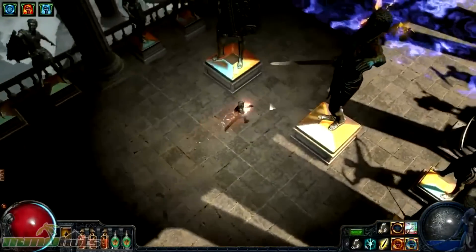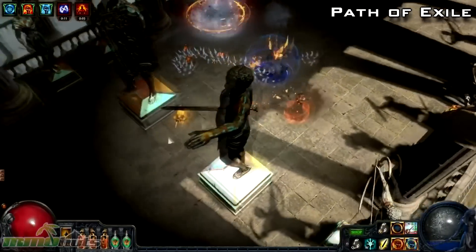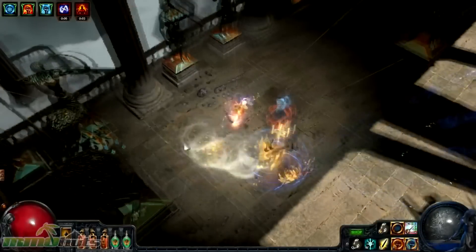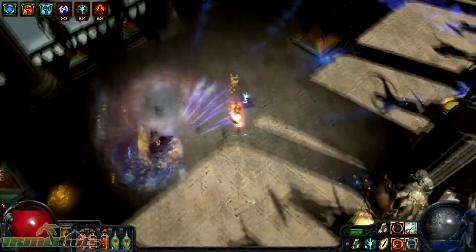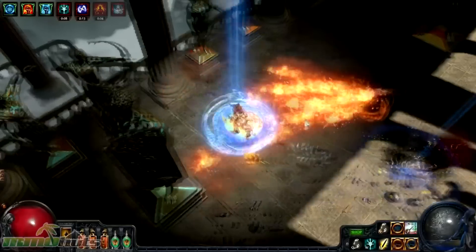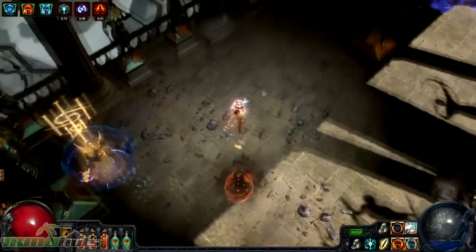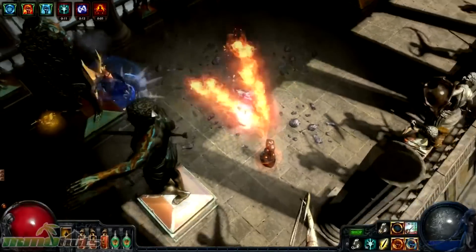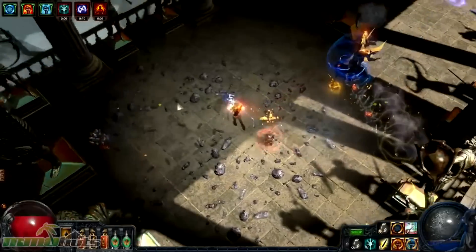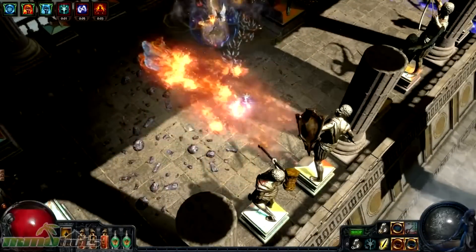Grinding Gear Games has been hard at work tweaking the new Hall of Grandmasters in Path of Exile. This past week they released a quick video showcasing a fight in the halls with a Grandmaster submitted by a player who purchased the Grandmaster Support Pack. These players are allowed to immortalize one of their characters into the Hall of Grandmasters. The Grandmaster already behaves a lot like a real player, and this new area should be pretty challenging once fully implemented, especially when players have to face more than one Grandmaster.